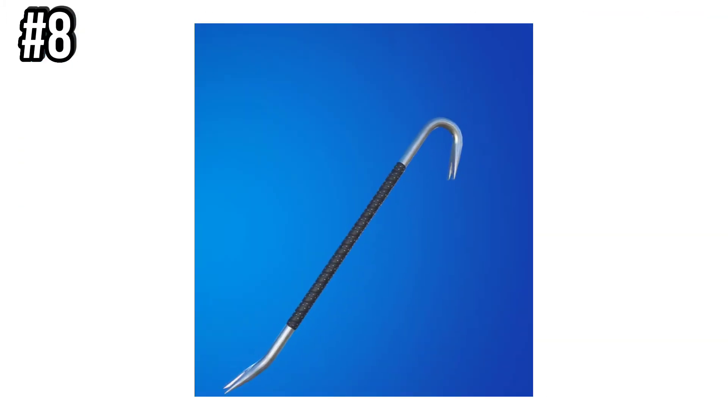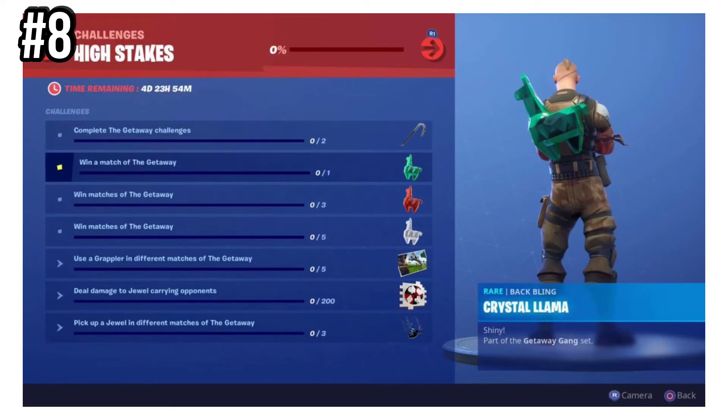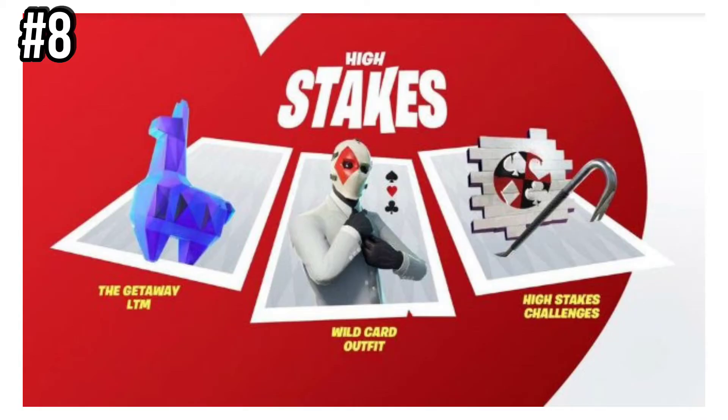Number 8 goes to Crowbar. This was released for challenges in the Getaway Game Mode, way back in March of 2019. You had to complete the high-stakes challenges in order to unlock this pickaxe.